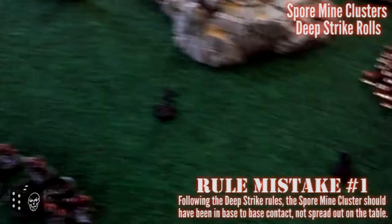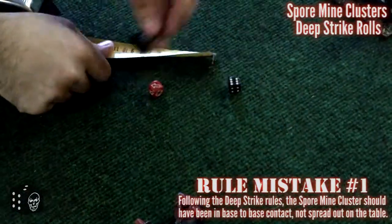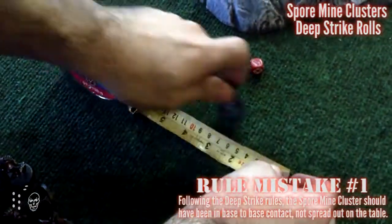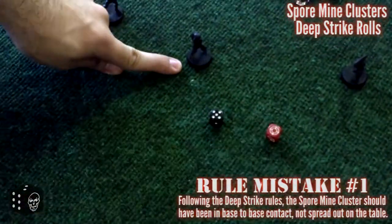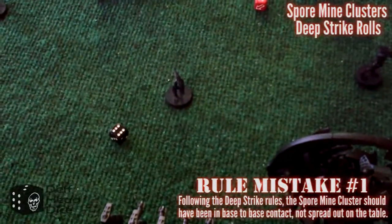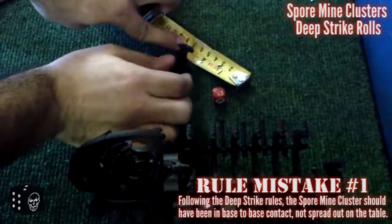As part of the rule for the Sporemine Clusters, they get deep striked in before the beginning of the turn. Les's vehicles appear to be deployed, but they're actually just on the table. Phil realized after doing this that the Sporemines are supposed to deep strike, so all of them are supposed to come in base-to-base contact. Unfortunately we didn't do that, but we are aware of it and won't make that mistake again.